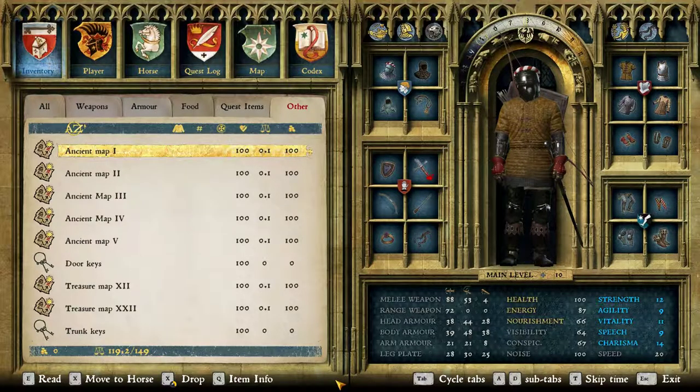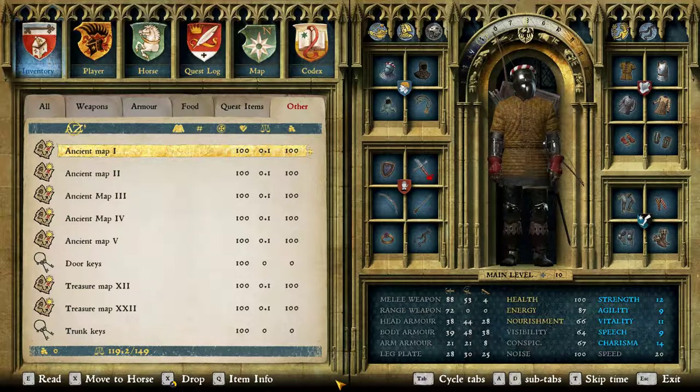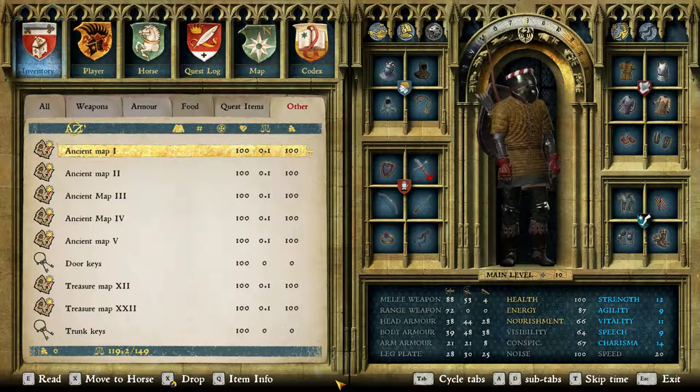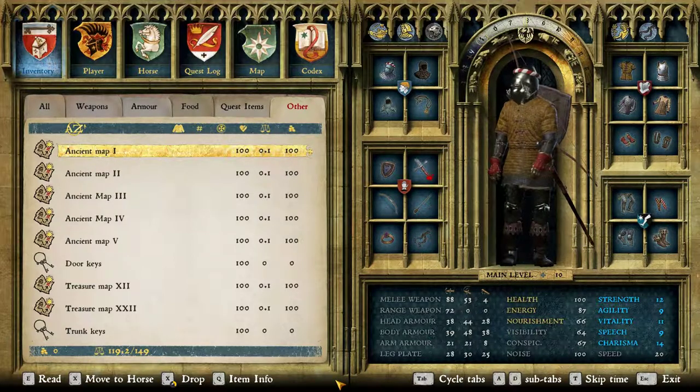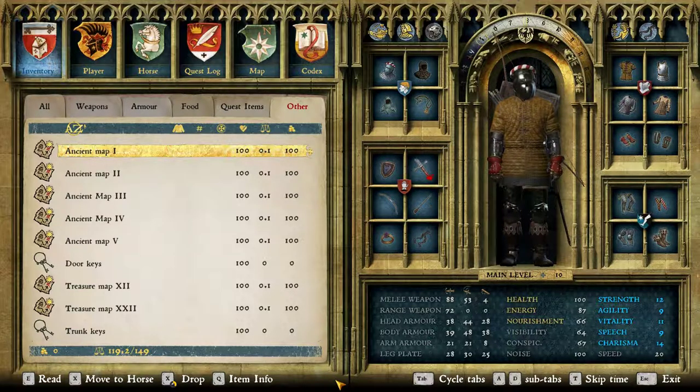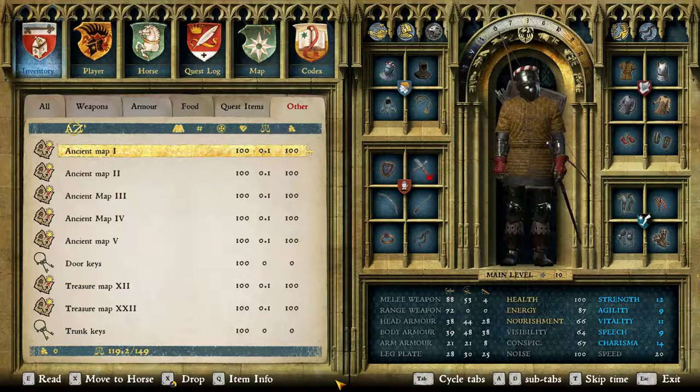Treasure types. There are two different types of treasures: normal treasures and ancient treasures. The difference is that you will find normal treasure maps in game, while ancient maps are only available via DLC and, if installed, the maps will be automatically placed in your inventory. But this is only valid for the maps — the ancient treasure itself can also be found without DLC.